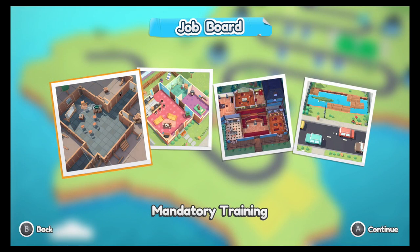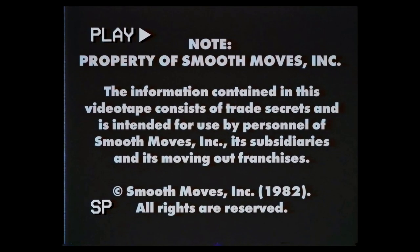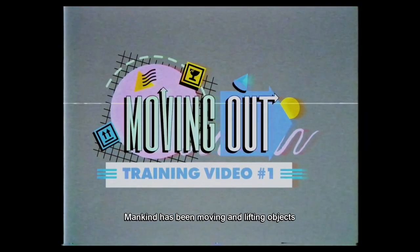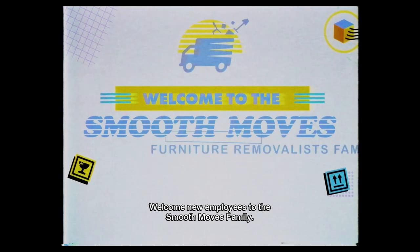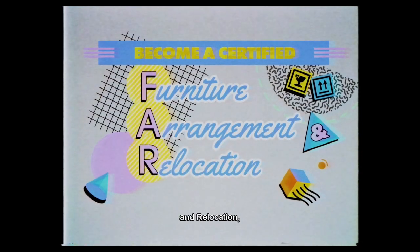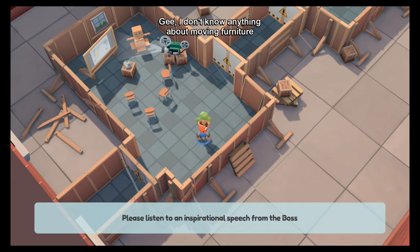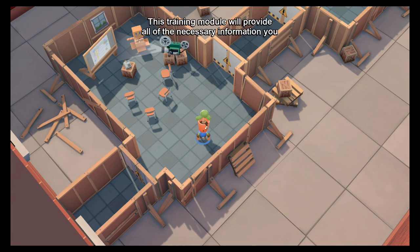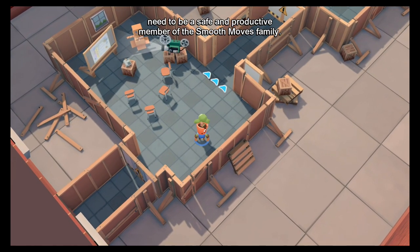Alright, we got a job board. We gotta go to mandatory training first. Mankind has been moving and lifting objects since the dawn of time. Welcome, new employees, to the Smooth Moves family. This is your first step to becoming a certified furniture arrangement and relocation technician. This training module will provide all the necessary information you need to be a safe and productive member of the Smooth Moves family.